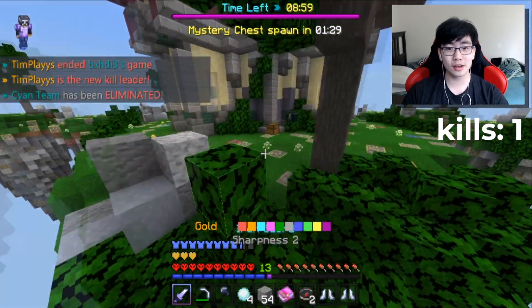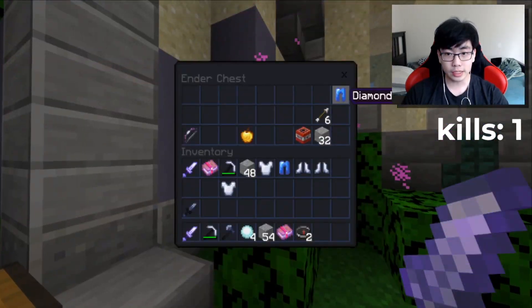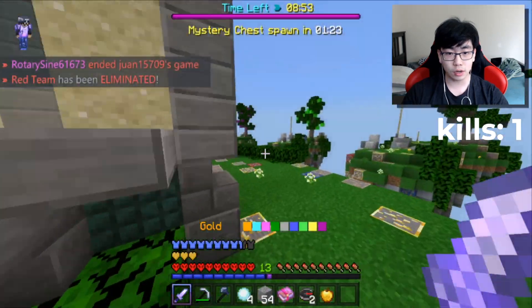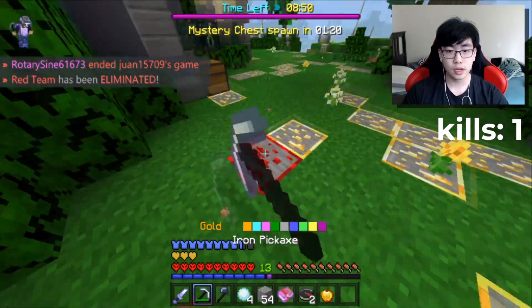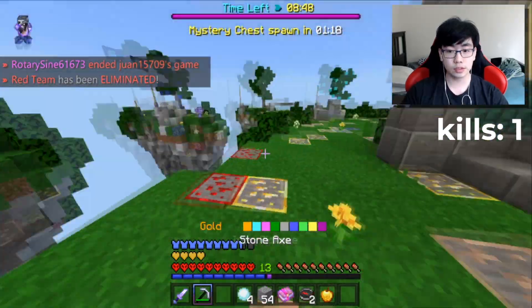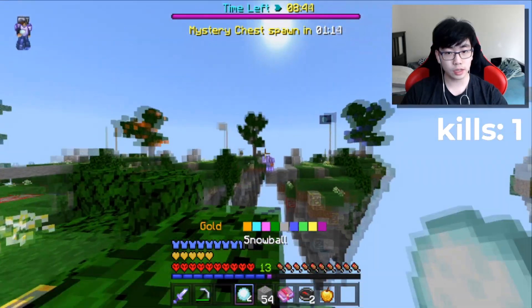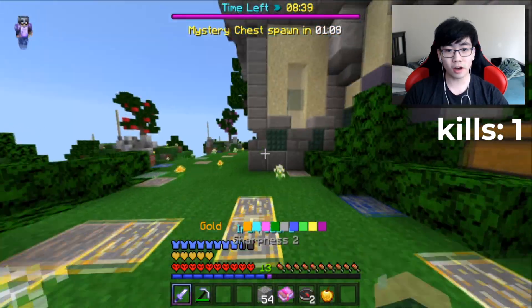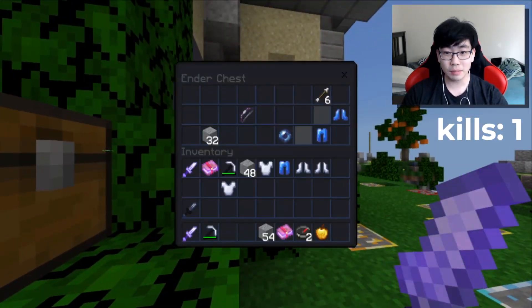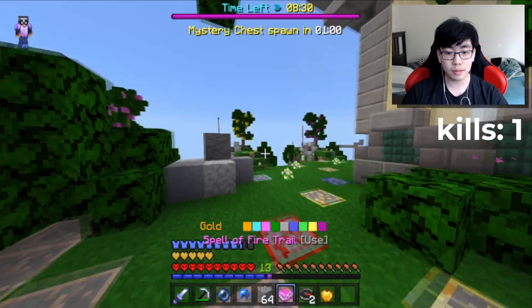Let's get to the center before anything bad happens. Trying to get some diamonds — putting them away so we can easily put on diamond armor when we get it. There's a book here, nice. Getting more redstone because redstone is always good. Oh, there's a person bridging to the middle — can I knock him off with snowballs? That was so close, he barely got away.